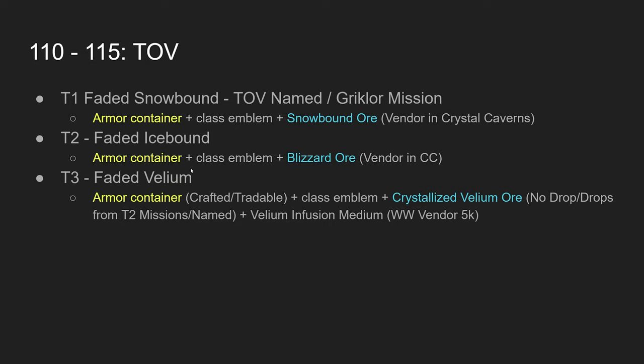Tier two is the faded icebound armor — same concept, but the armor container drops off the named in the Vecklor mission and maybe the Kael mission. It doesn't drop off the Gricklor mission. The armor container is no-drop, so you can't trade it, but the blizzard ore may be tradable. You can also buy the armor from a vendor in Crystal Caverns — I think her name is something like Shady Shade — she's in the dwarven city inside Crystal Caverns.